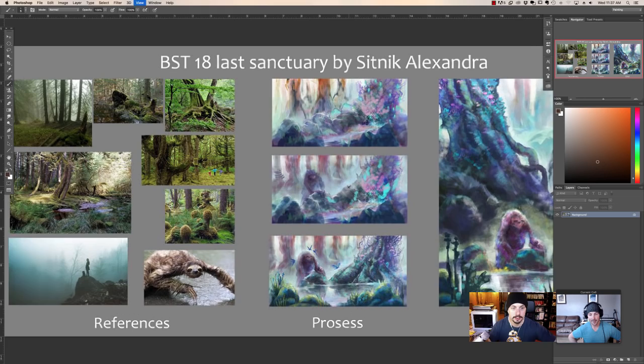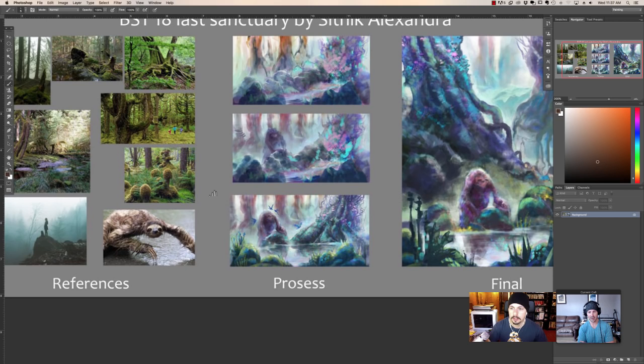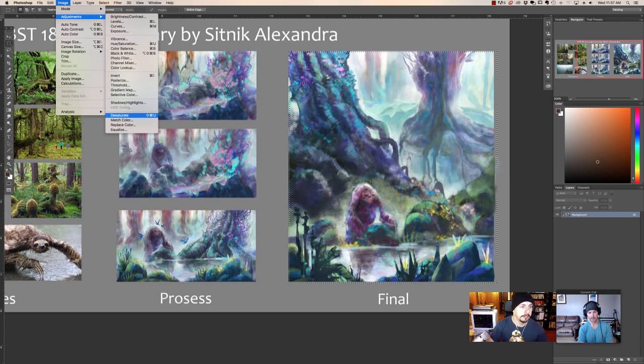Alright, we have Sitnik Alexandra. Last Sanctuary — we have some pretty forest. Look at this thing, that looks like a wet sloth. Very creative use. The first thing I always like to look for is structure — structurally, how does this thing hold up with its values? That is always a great way to figure things out.